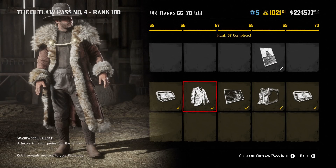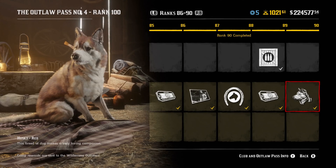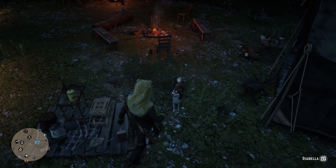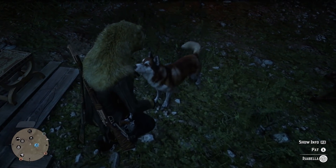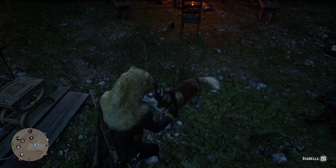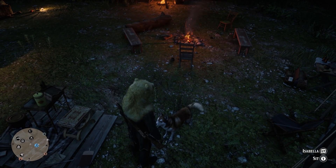At rank 67, you have the Washwood Fur Coat. It's in here purely because it looks incredibly nice — it doesn't change any features, but it's a great cosmetic for your character that I'm definitely going to be using. At rank 90 is the biggest talking point of the whole Outlaw Pass: the Red Husky. We had a Husky before in Outlaw Pass 1, but it's back with a different coat. The downside is you can't have multiple dogs at camp — you have to replace your existing dog, which is disappointing.